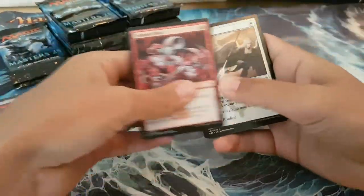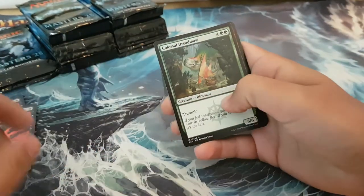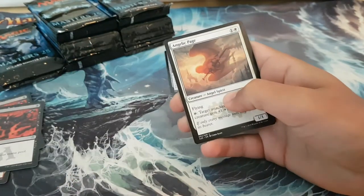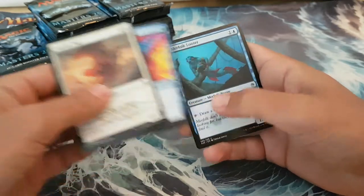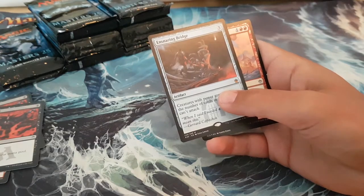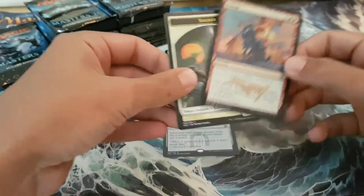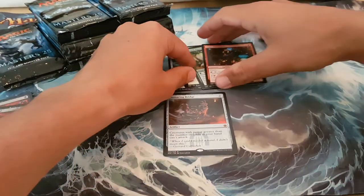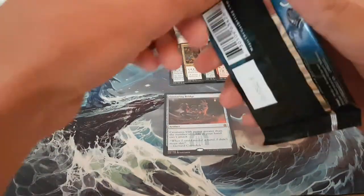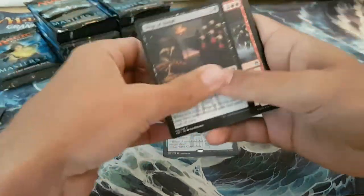Obviously we're looking for a foil Jace — that's living the dream, right? I don't think we'll find one somehow. Angelic Page, Blue Elemental Blast, Merfolk Looter. Ensnaring Bridge for our first Mythic, and a Pillage foil. That's one decent Mythic to start with, so let's hope the trend continues.